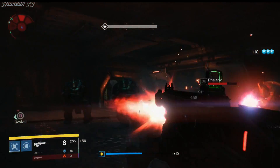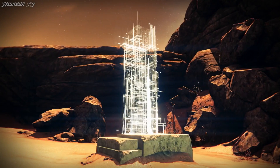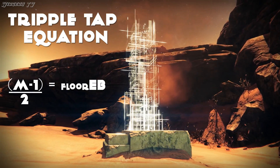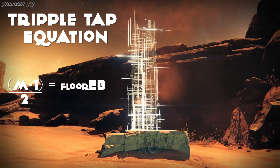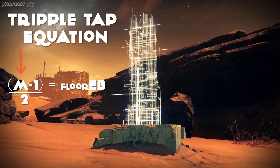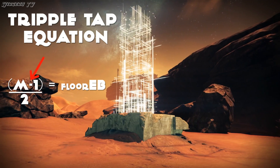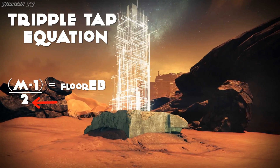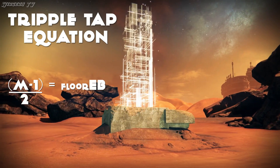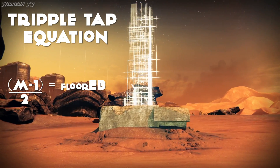Let's take a look at the math behind Triple Tap. I put together a little Triple Tap equation: (m - 1) / 2 = floor(eb). This may look complicated but it's actually really simple. M stands for magazine — you plug in the gun's magazine size, subtract one, then divide by two. EB stands for extra bullets, and floor just means round down to the nearest whole number. This equation gives you the amount of free bullets you get with a set magazine size.